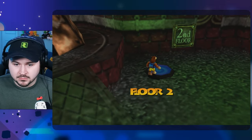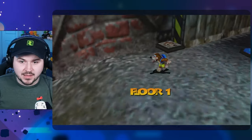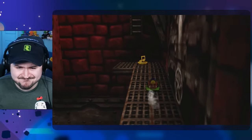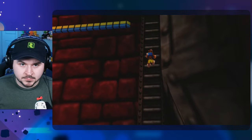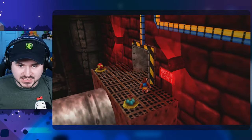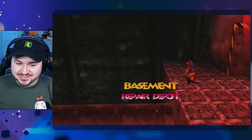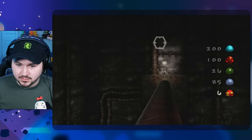Honestly it's kind of gross, right? Like, Banjo just stuffs dirty underwear in his mouth — that's like the whole thing. All right, back to floor one. The air con plant — the air is always conning me. Oh, I want that. There's a Cheato page over there too. I wonder if I can grab this Cheato page with like a clockwork egg or something.